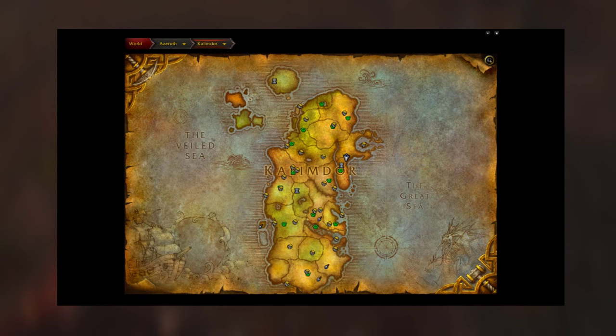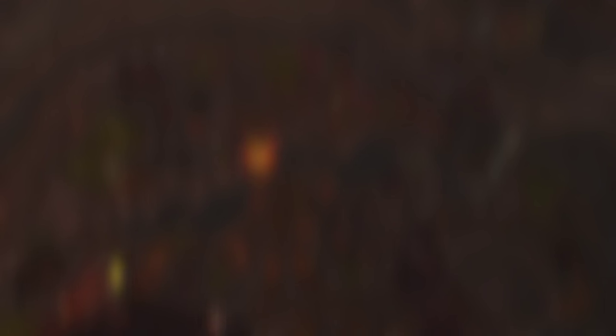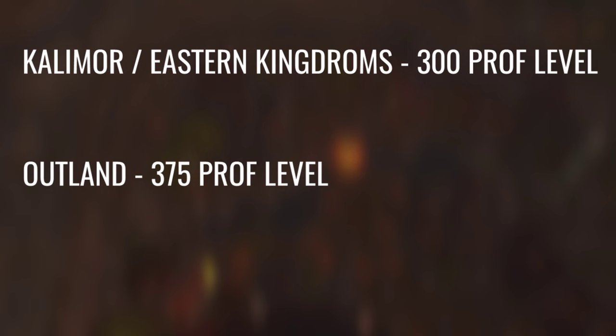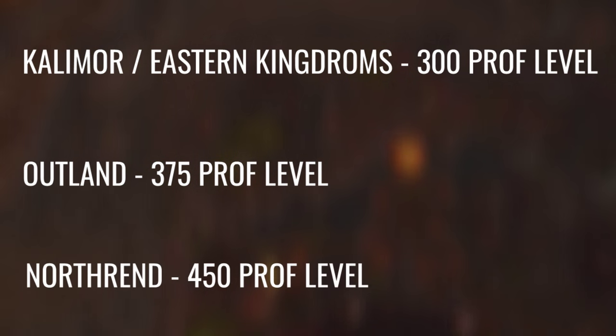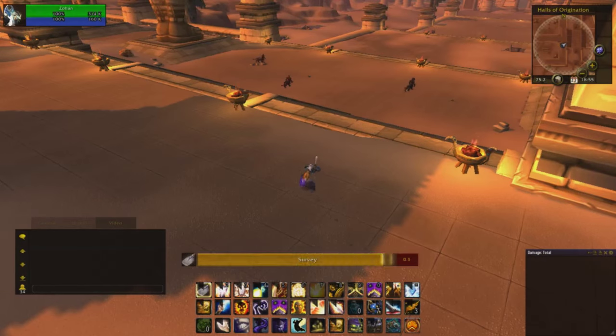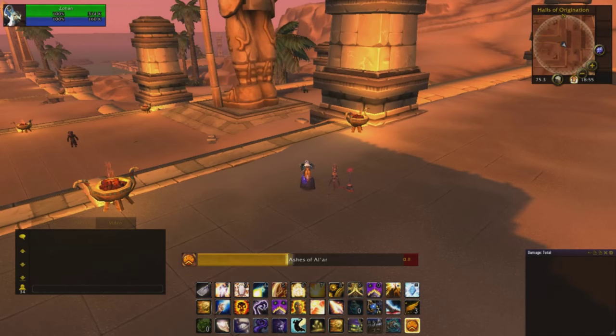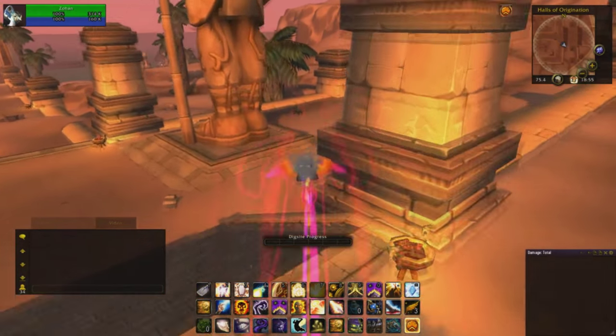You can start your profession levelling in either the Eastern Kingdoms or Kalimdor. You can keep this up until your profession level hits around 300. You will then need to move onto other digsites in Outland, and after you've reached 375, you will then have to move onto Northrend for the final grind to 450. After you've done all this and reached 450 profession level, you can finally begin farming for your Vial recipe.